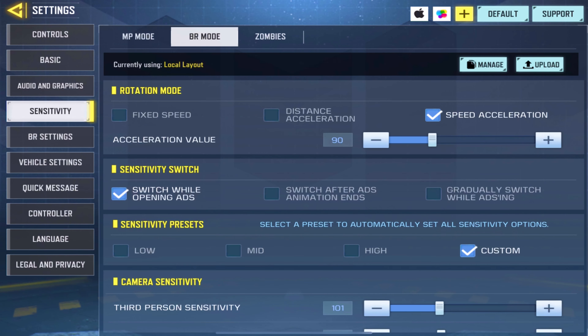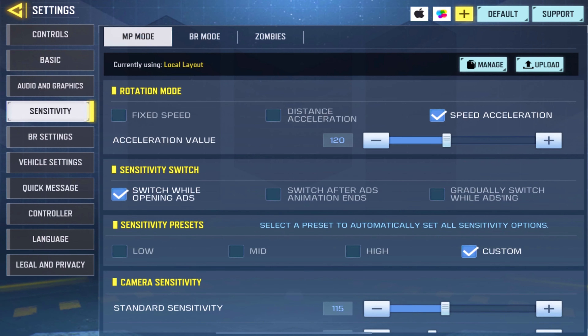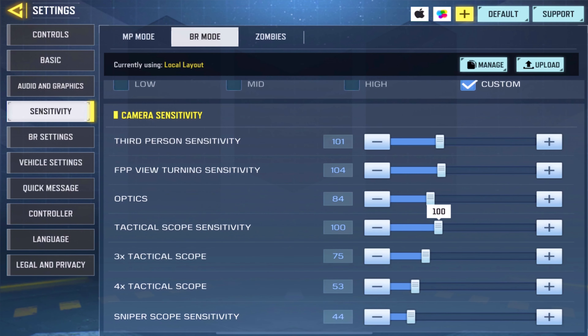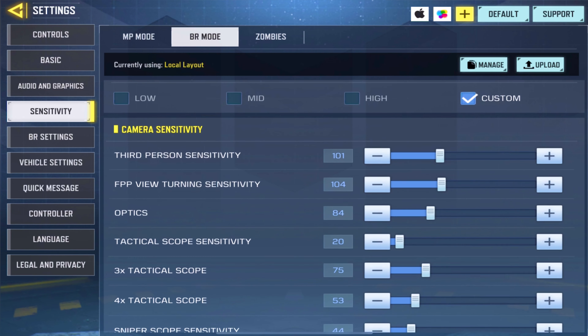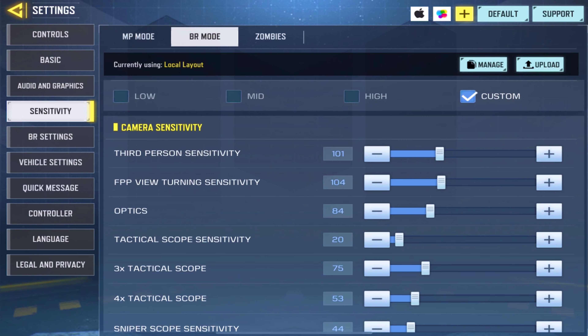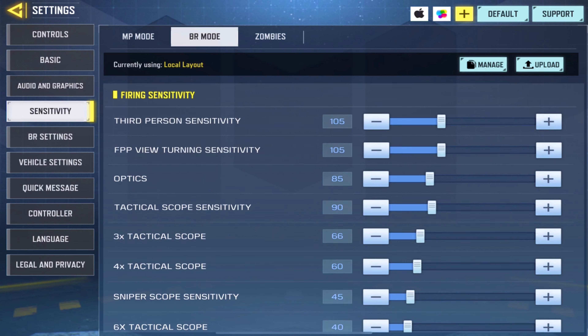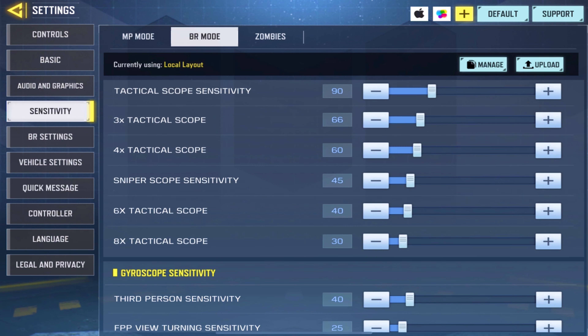Now for the BR mode sensitivity. Speed acceleration — in multiplayer I have it at 120 because I like to flick, but in BR I don't flick at all, so I have it at 90. You still need it a bit high for movement, but don't go over 100 — 90 is perfect for BR. Sensitivity switch — switch while opening ADS, that's the best option. For camera sensitivity, third-person I have at 100. I'm a high-sens player. FPP view is 104, and fire sensitivity is pretty much the same but slightly higher.